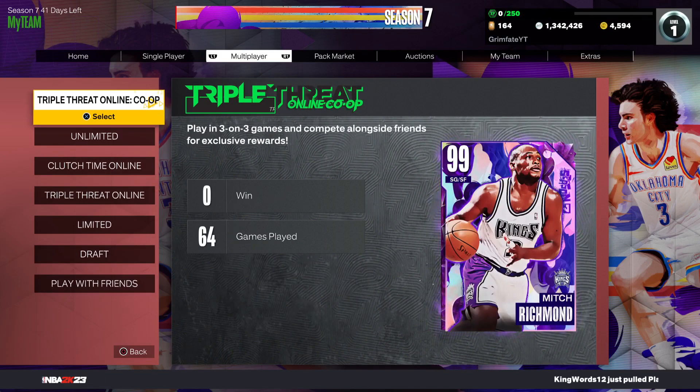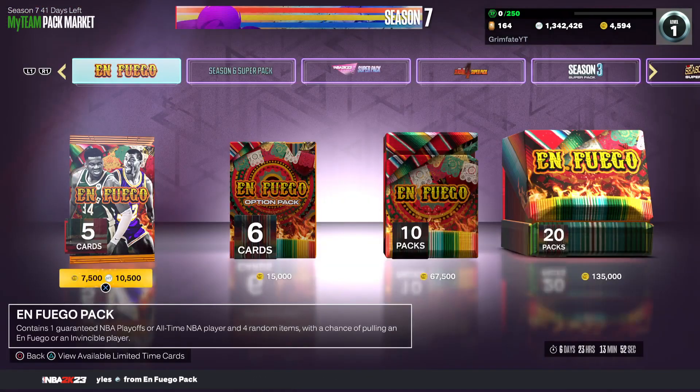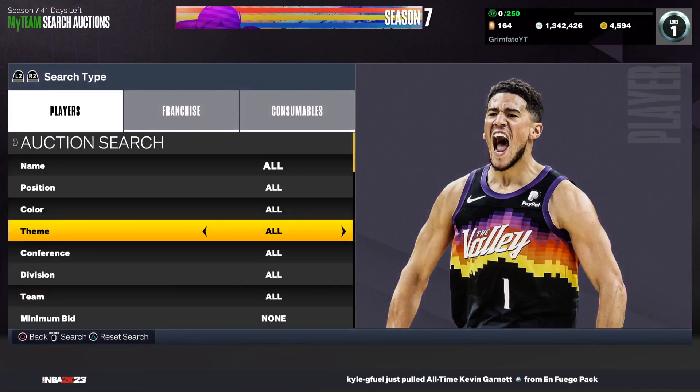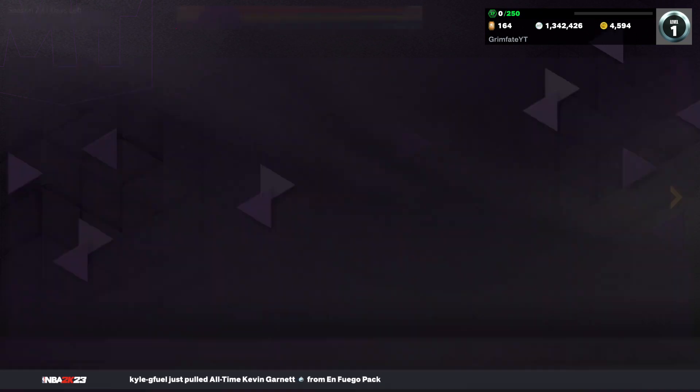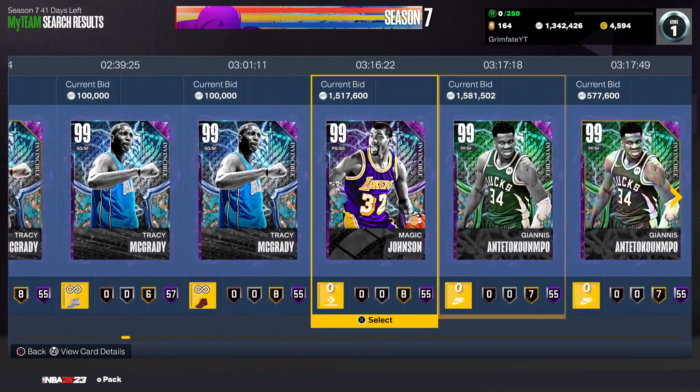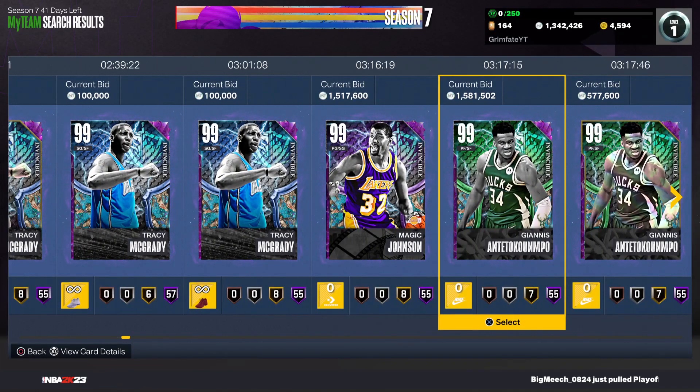First things first, I'm going to be showing you guys some great sniping filters to go ahead and make tons of MT. The first filter I'm going to show you is the best filter that has been in the game all year and it just dropped today — it is literally broken. In the pack market right now there are two invincible cards: Giannis and Magic. There's also an invincible T-Mac as well. You're going to go over to theme here and put it to invincible. The T-Mac goes for over a million MT, Magic is going for almost two million, and Giannis is going for almost two million as well. These are the three invincible cards.